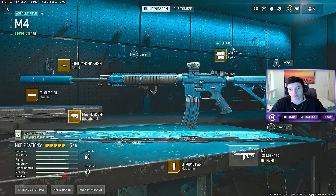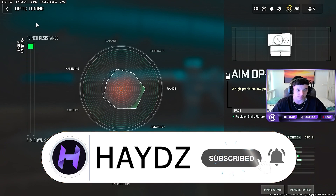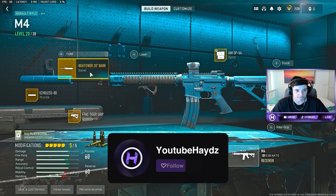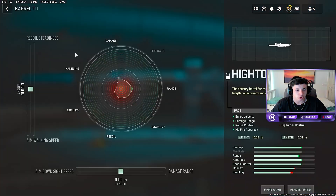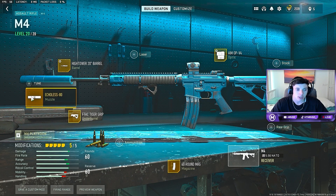M4 class setup — as you can see on the screen. For the optic we're running the Aim OP V4, and for the optic tuning we maxed out the flinch resistance and maxed out the range. For the barrel we ran the Hightower 20 barrel, which gives us bullet velocity, damage range, recoil control, and hit accuracy. With the tuning we maxed out the recoil and damage range.